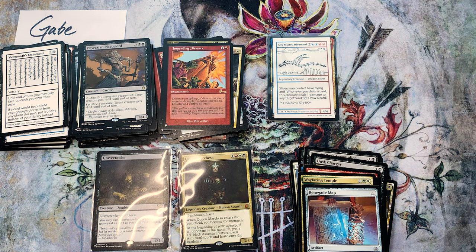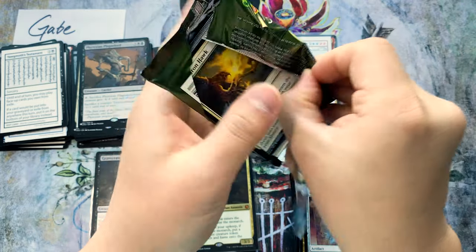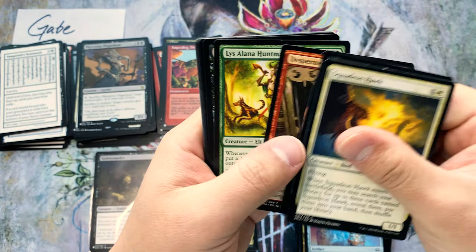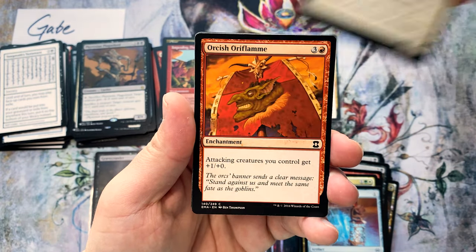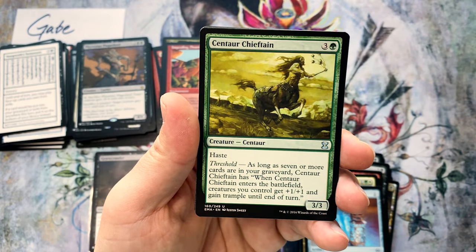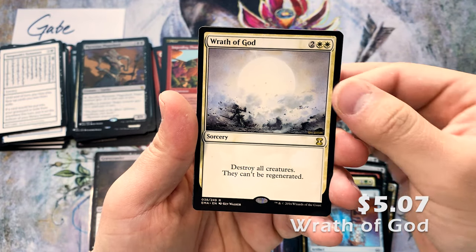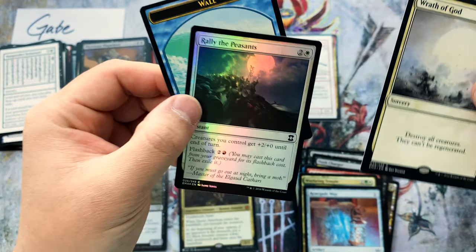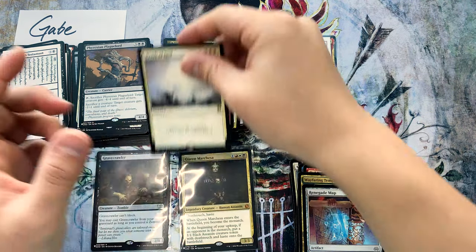That's what we got for the Mystery Booster box! As promised, Gabe, an extra Eternal Masters pack just for sponsoring the channel and supporting us — wanted to throw a freebie in. Got some commons — some of these commons are worth money, but not this pack. Ticking Gnomes and a Wrath of God! The foil is a Rally the Peasants as well as a Wall token.